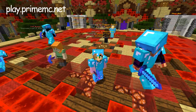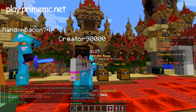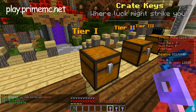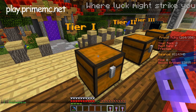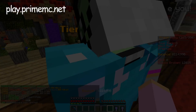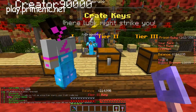We're going to start off first by opening our tier boxes. It's the last of my tier keys, you guys. And don't forget, you can get them in the donator store. Let's just see what we get. Oh, I got 50 million dollars! That's so cool. I have so much money.